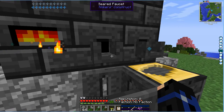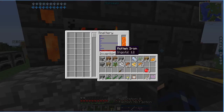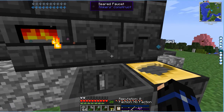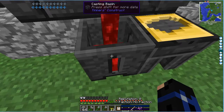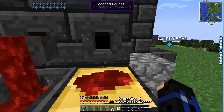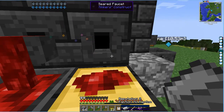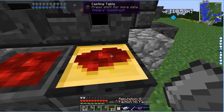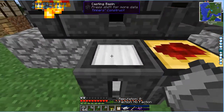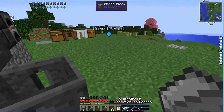How many ingots does it take to make a block? Just nine. So if you think about it, you subtract nine from twelve, you get about three left over — that's enough to make one iron pickaxe. So we can make a block and one iron pickaxe. There's our first ingot, there's our second, and there's our third. We're all set.